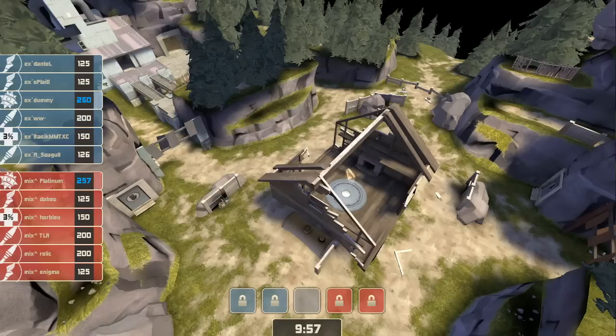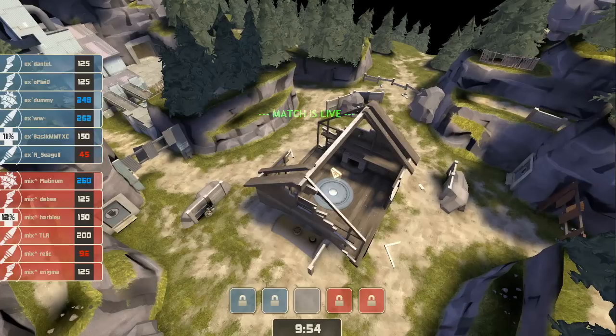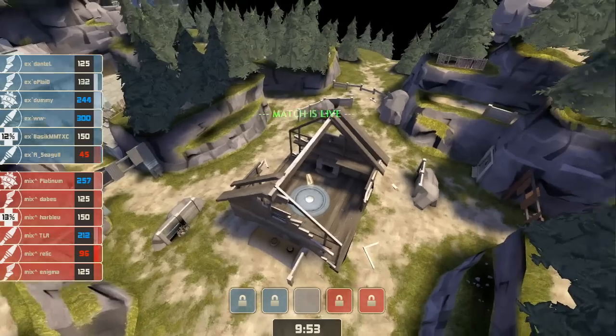Alright, so we've got Experiment in the blue and Mix-Up in the red. For Experiment, we've got Dontel and Oplade at Scout, Dummy at Demo, Wonderwall and Seagull on Soldier, and Basic on Medic. Over for Mix-Up, we've got Platinum on Demo, Dabes and Enigma on Scout, Harblue at Medic, and TLR and Relic on Soldier.